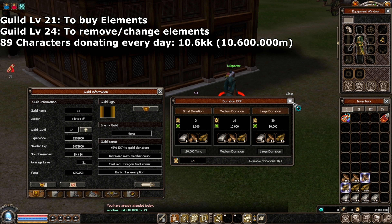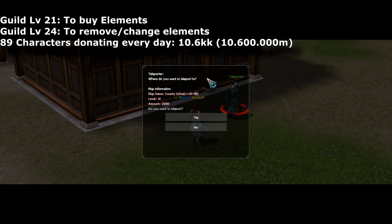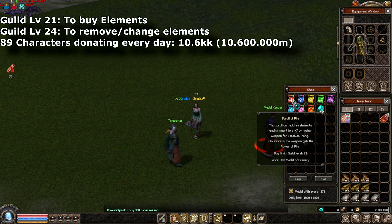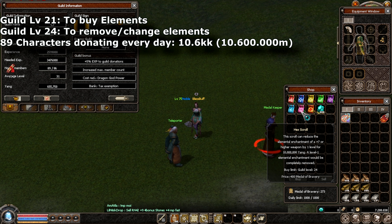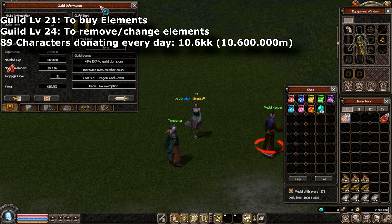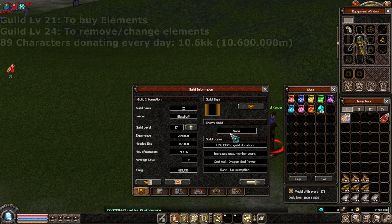I personally think it's very worth it. I've had this guild for almost two years. You're going to go on the map County Imha, which is the first one, and you'll see the Metal Keeper — he will always be there. Press on shop and you'll see all the Power of Elements. You need level 21 guild to buy Power of Elements, but to actually remove one you need level 24, or to change it to earth, wind, or whatever you want. Level 21 to buy, 24 to remove — very simple.